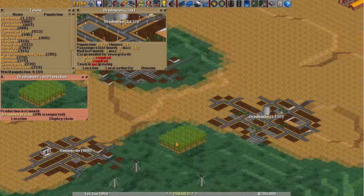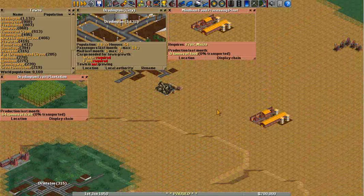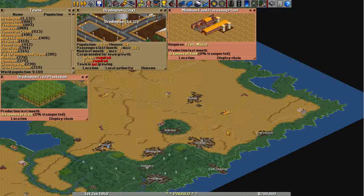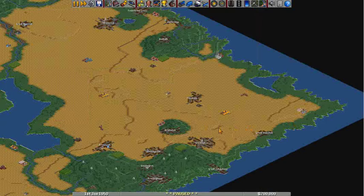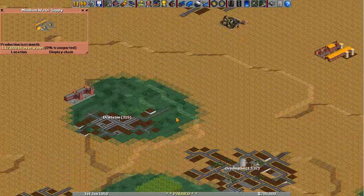Before they grow. Food is no big deal — we've got fruit right there and a food processing plant right next to it. What I do need is water, right there. So those two industries.